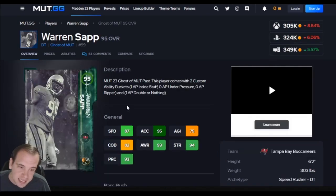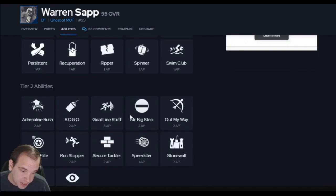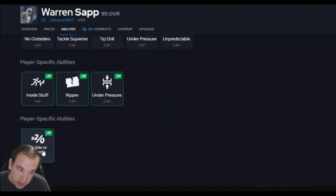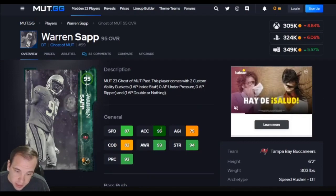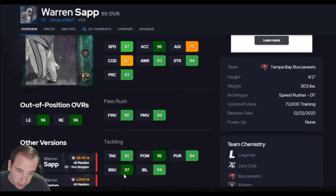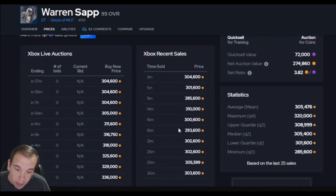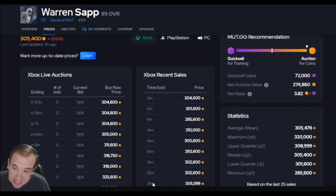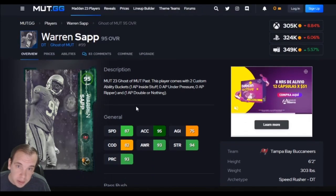Sapp is on the list. This guy is the best D-tackle — it's not even close. He gets double or nothing for one, under pressure for zero. He's the only D-tackle that gets that, so he's on a different level. He has good enough speed, 95 accel, and he has the thresholds. For $300K he's on my team — for $285K that's stealing. Warren Sapp is a must-have.